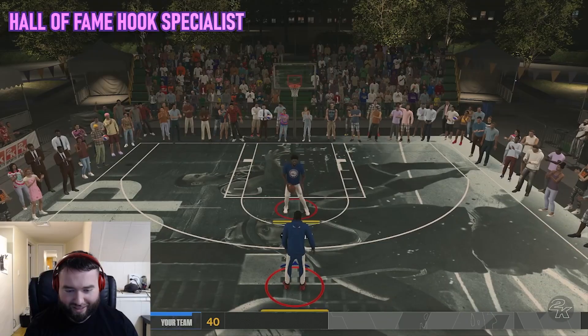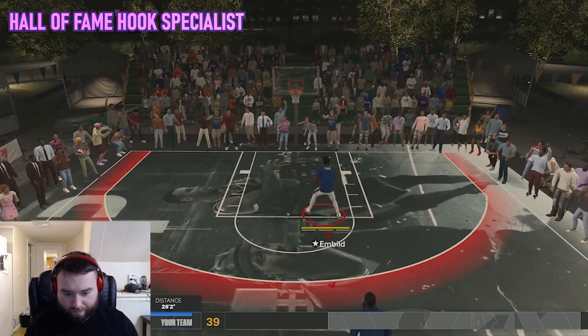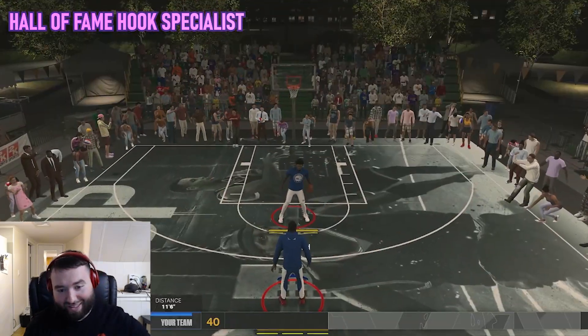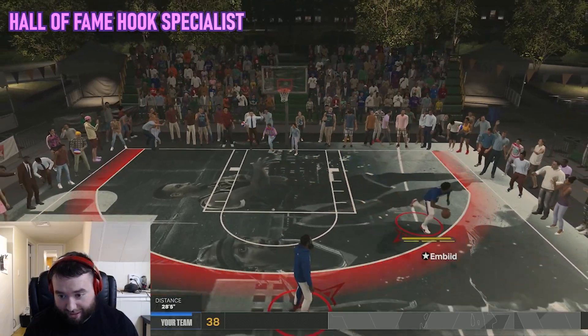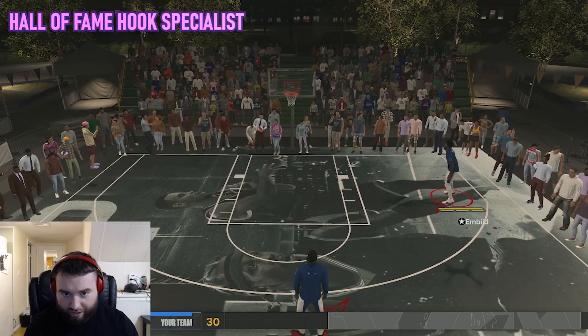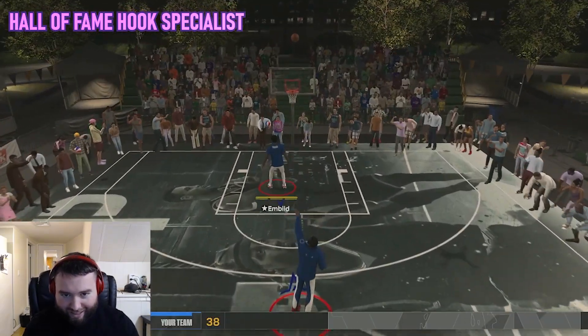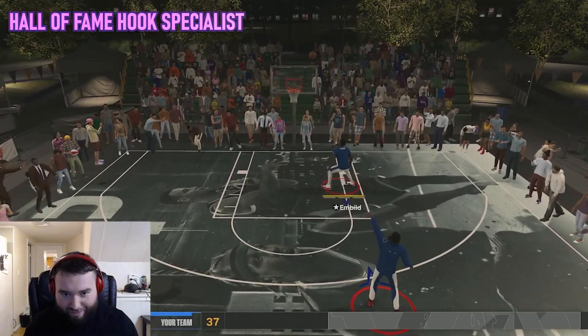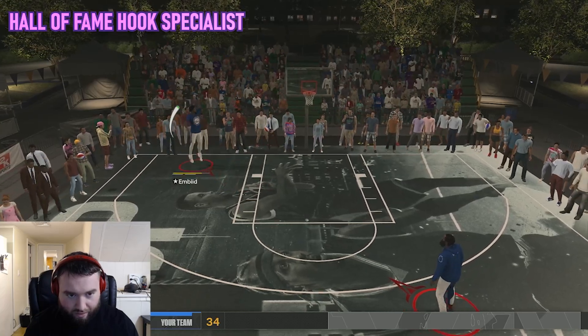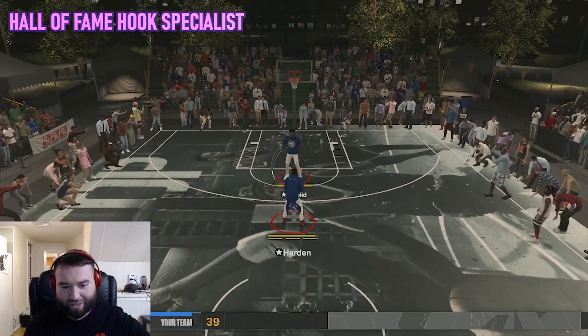I honestly play a lot of park, and I've been playing against post scorers in the park, and a lot of them aren't really missing with hook shots. So I'm about to see what that Hall of Fame green window looks like. Oh yeah — bad green window, it definitely got bigger again. That's looking huge. Let me try it from deeper to see if it changes. Oh yeah — this is the one right here. If you want to be a cheesy, cheesy post scorer, I think you might have to go Hall of Fame. And that's really easy to time — real easy to time.